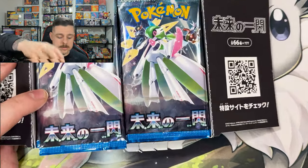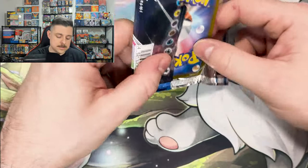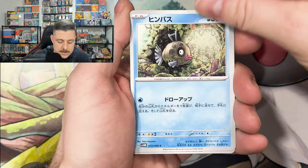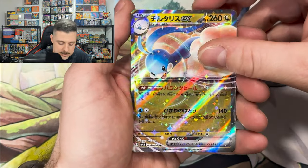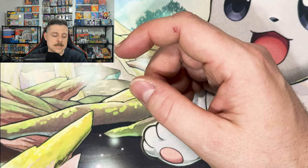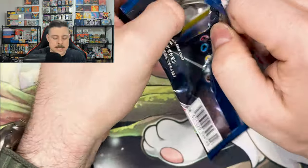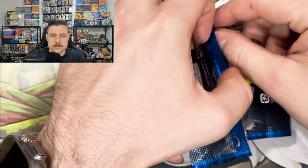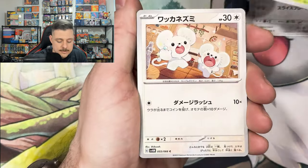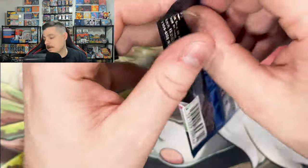Let me zoom in, we're gonna tear these bad boys open and get into it. We are gonna try to get through both booster boxes today. I'm very superstitious now about the left side of the box — statistically, the second or third pack has our secret rare, so I'd like not to blow that surprise early. Nothing is guaranteed, but we're definitely gonna start on the right side.